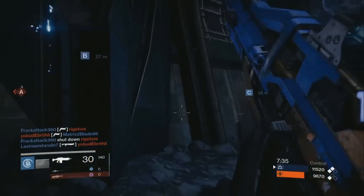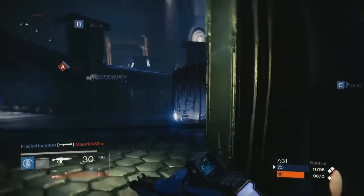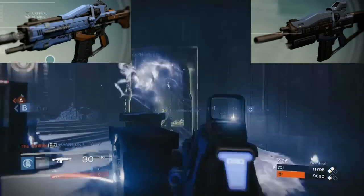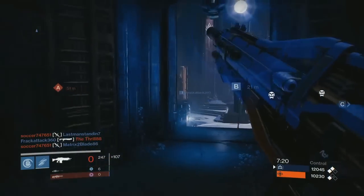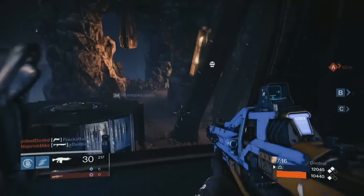Now there are two guns that are mostly identical except for the mag size and aim assist. These two weapons are the Galahad II with focus fire and the Cydonia AR3 — and that's right, these are blue weapons. The Cydonia has the smaller mag size of 28 and a slightly smaller aim assist at 49%, which is not really that big of a difference.